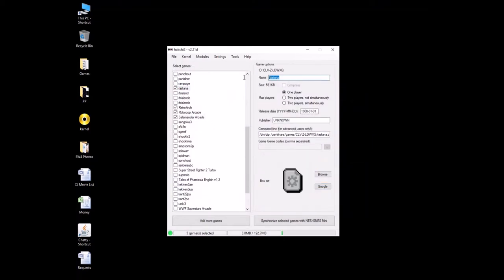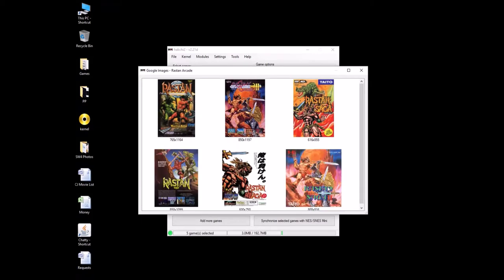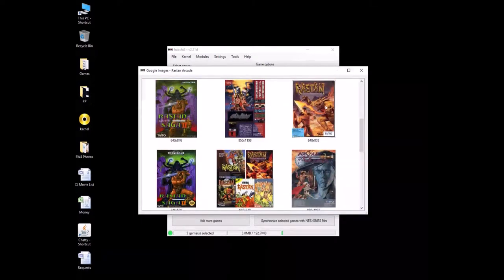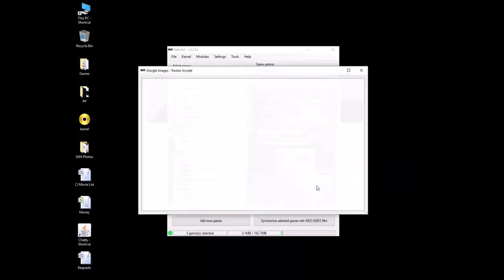What was the other one? Rastan — let's do Rastan Arcade. Google that box art. This is some badass box art — all of these. Wow. This dude is kind of like Conan. Lizard fighting. Stone goddesses — all this is great. I don't know which one to pick. I changed my mind — I need this one. With bare butt. Don't ignore the bare butt. I'm getting distracted by bare butt. Alright, got our box art.